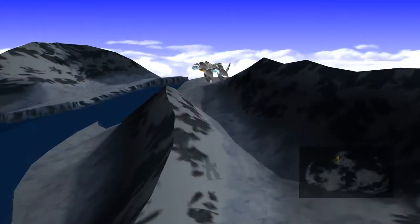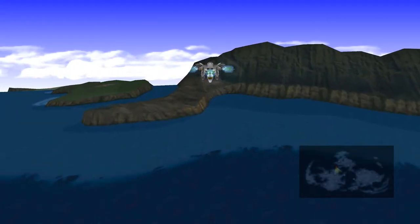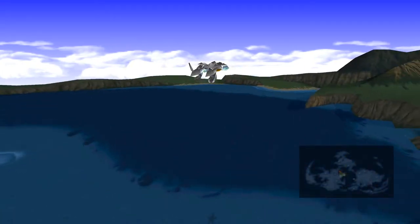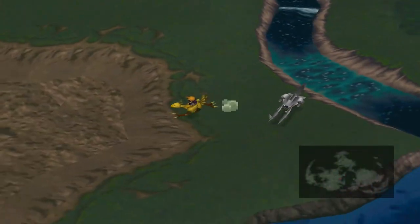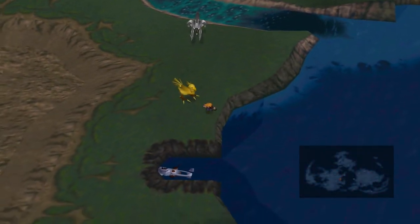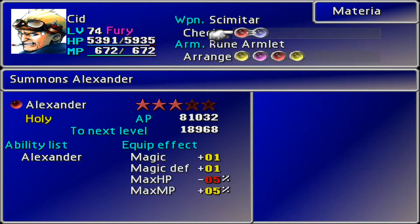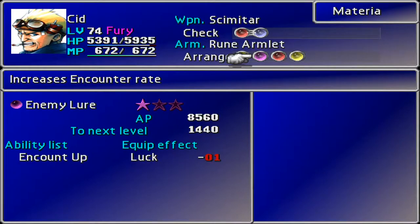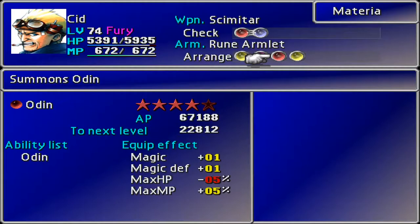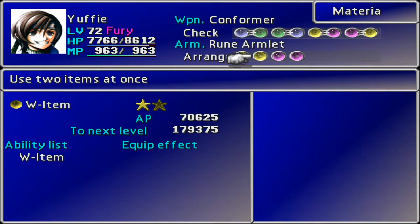Looking at the time we've got left and the materia levels, I'm thinking maybe instead of fighting Ultimate Weapon, we should go and level a few things up. Let me show you what I'm talking about. Look up here - elemental is a mere 3,000 points off of getting there on triple growth. Enemy Lure is pretty close to leveling up as well. Look how close Odin is - 20,000 is a pretty long run though.